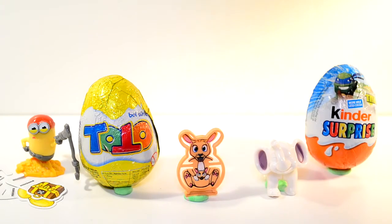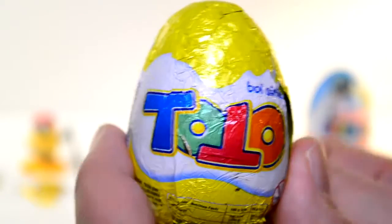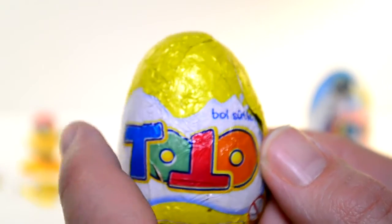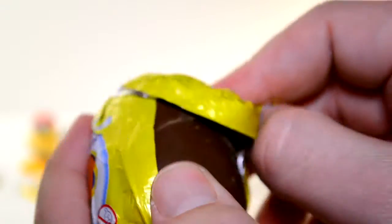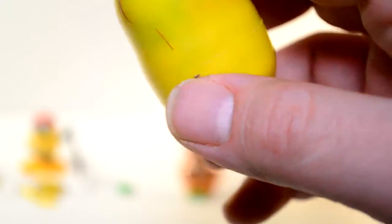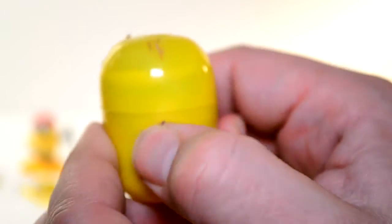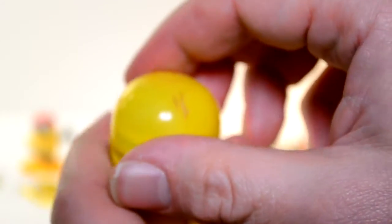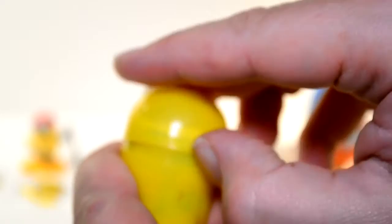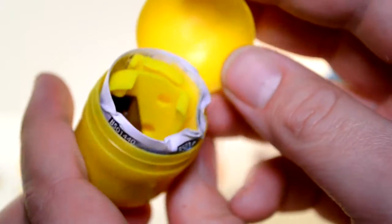Well, if we're saving the Teenage Mutant Ninja Turtles Kinder egg till last, it's time for this Toto egg. The last two Toto eggs we've had have had animals inside, and they all came in the same pack — so I wonder if it'll be a third animal this time. Oh, broken again! That was me — was I a bit heavy-handed? Not heavy-handed enough when opening this! Heavy Hands, they call me.